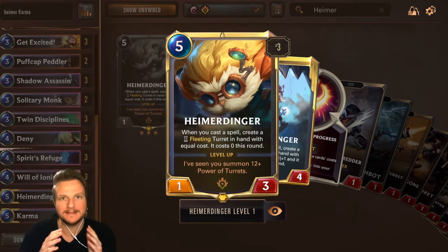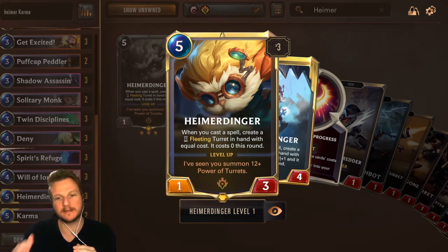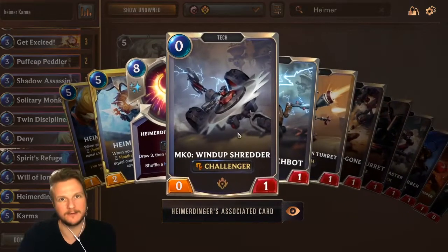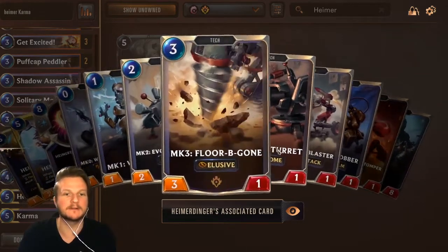Heimerdinger is one of the coolest cards in this game in my opinion. When you cast a spell he creates a fleeting turret — fleeting meaning you have to play it in the same round or it disappears, which is no problem because when it is spawned it costs zero in this very round. So how he works is depending on what kind of spell you're playing and how much mana it costs, you spawn a different turret.